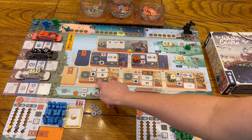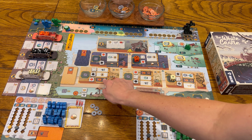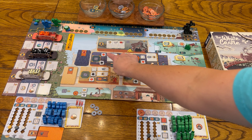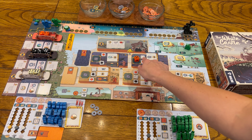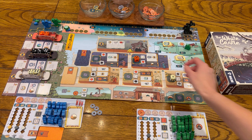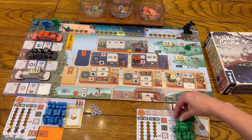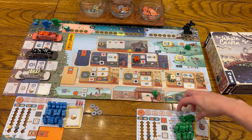So I put the green guy there, and I get to do any of the orange actions that are currently showing. I can spend a daimyo to take a bridge action. Or if I do that orange action, I would gain a favor on the track and get to run my lantern. I could also spend a daimyo here to place one of my courtiers in the castle.